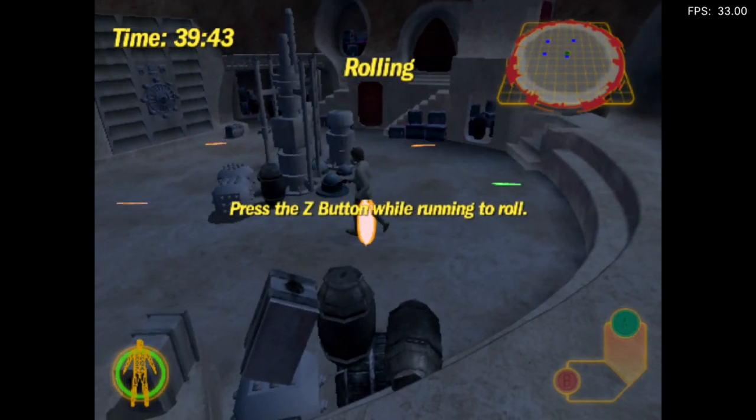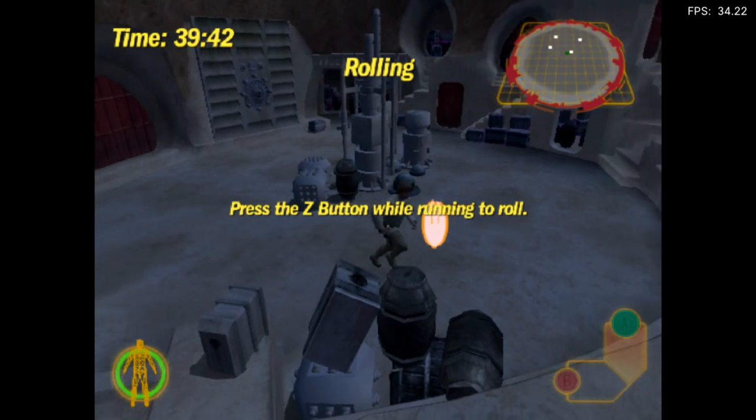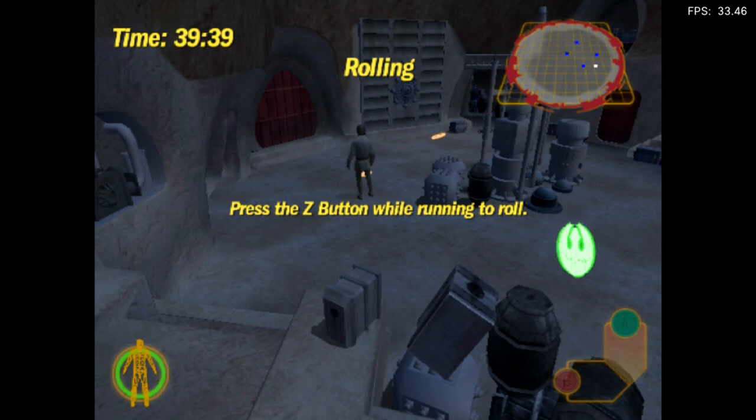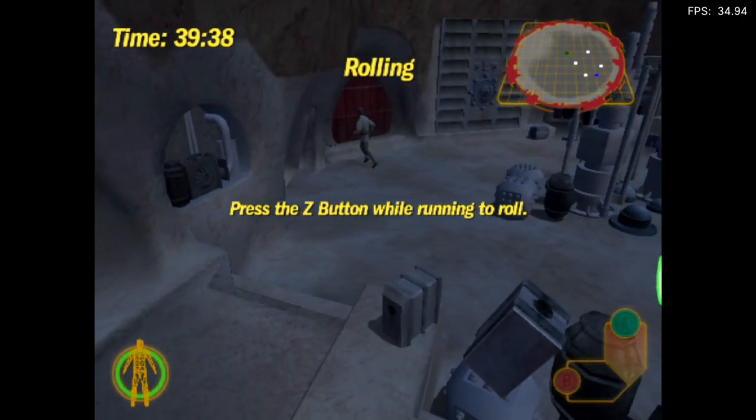Press the Z button while running to roll. Try it now.